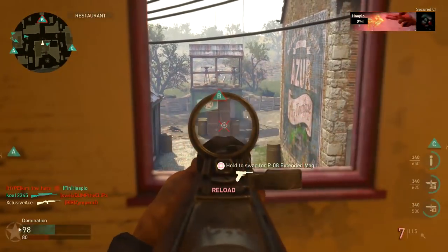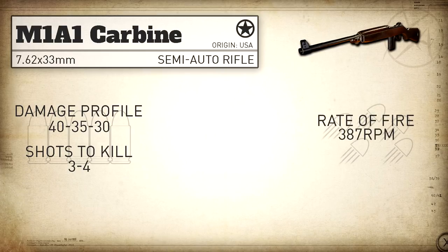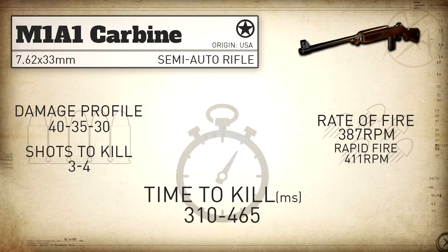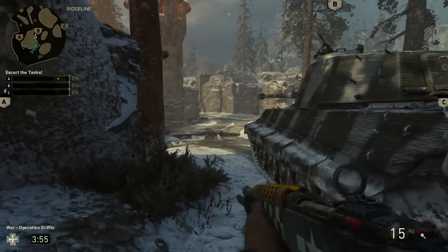Getting into COD World War 2, the M1A1 has a damage profile of 40-35-30, which means it's always going to be a three to four shot kill. Our rate of fire cap is 387 rounds per minute, and with rapid fire we can bump that up to 411 rounds per minute. Our statistical minimum time to kill is 310 milliseconds within the three shot kill range and 465 milliseconds in the four shot kill range.